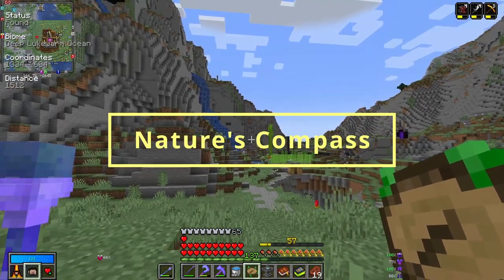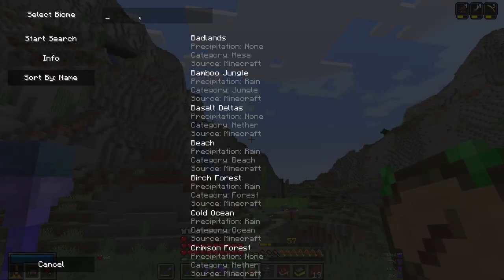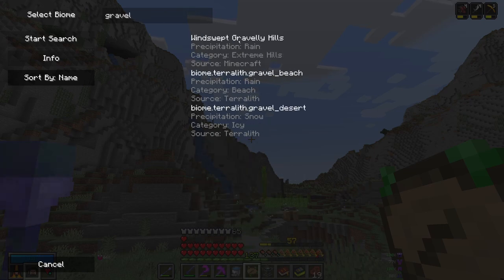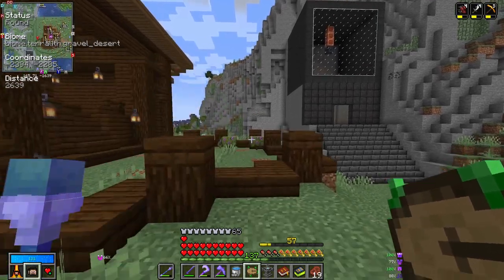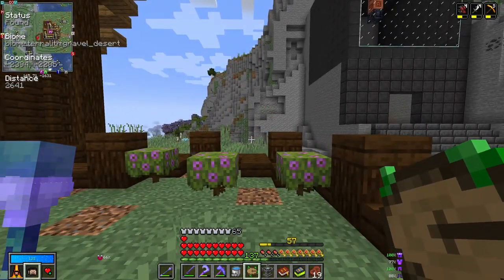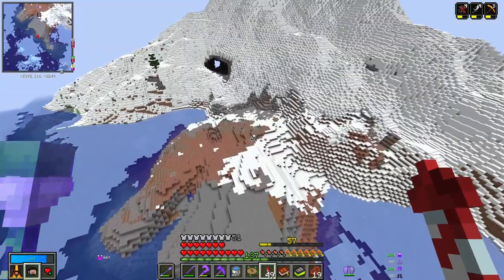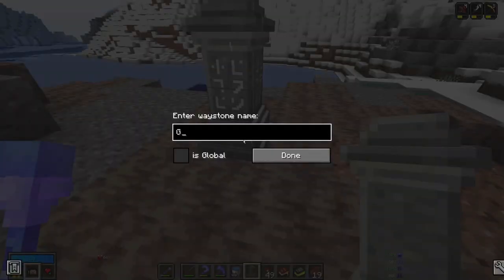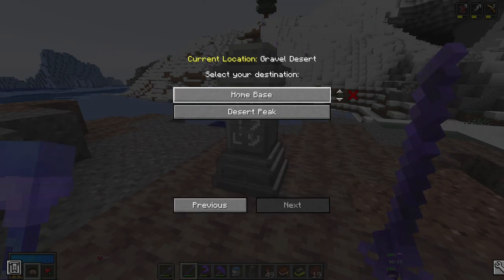Another useful item is a nature's compass. If you right-click it, you can search for biomes in the bar — this is especially useful for finding vault altar ingredients. For example, searching 'gravel' shows different biomes that have gravel in them, and double-clicking will tell you the distance to the nearest one. You can then put those coordinates into your mini map to travel there more easily. Once you arrive, you can place a waystone, name the location, and quickly travel back to it from your home base.